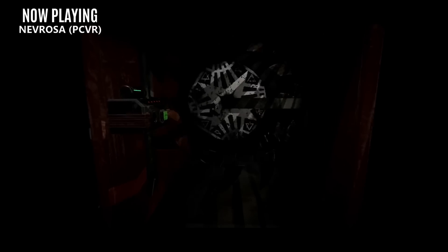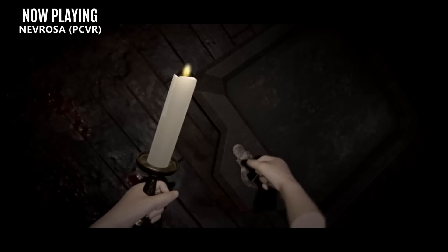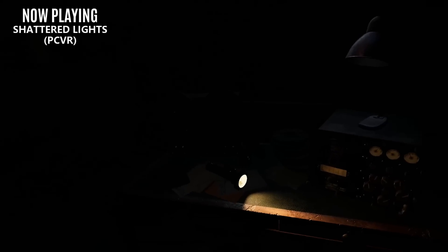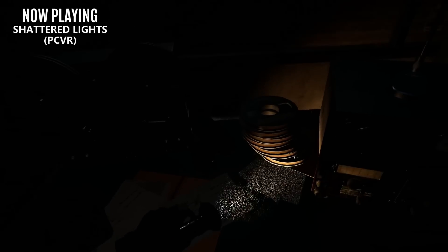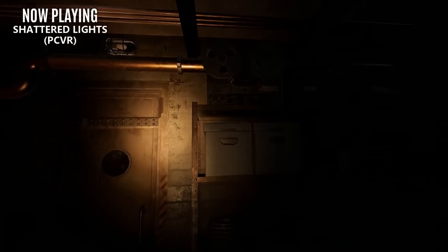Now if you prefer a horror puzzle title, we have Nervrosa Prelude. This is a fully room-scale title, so don't worry about teleportation or motion sickness. There's no jump scares — a big check for me. Just immerse yourself in this dark, creepy atmosphere, use your hands to solve some puzzles, and try not to die. Now another room-scale horror title worth checking out is Shattered Lights. It's a highly immersive and truly creepy experience that constantly reshapes your room-scale environment, making you feel like you're not traversing the same square over and over again. If the main attributes you're looking for in a horror title are atmosphere and immersion, Shattered Lights truly shines.